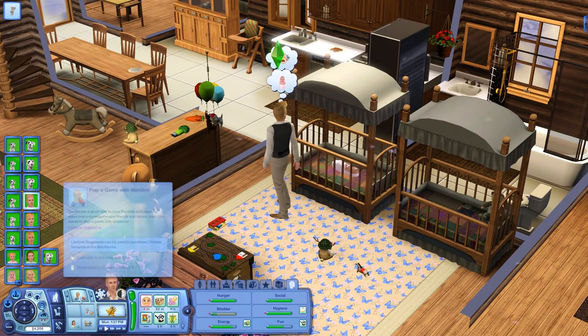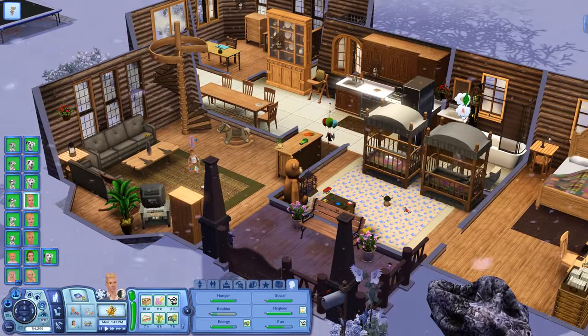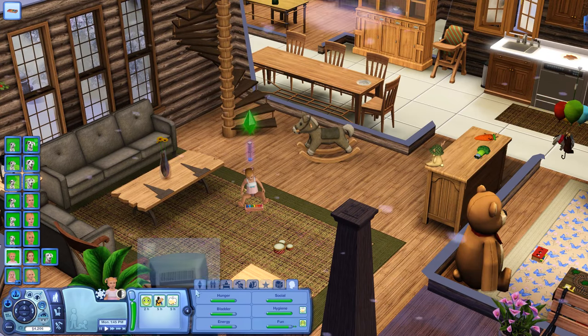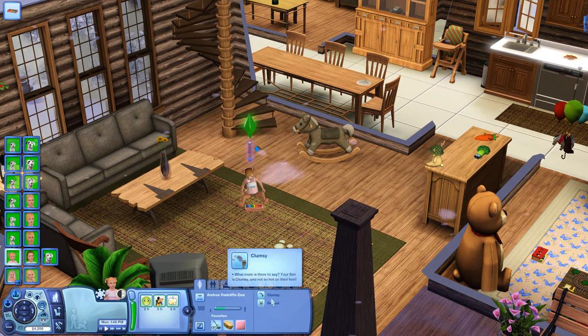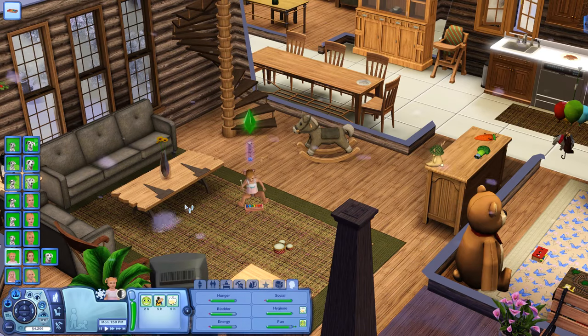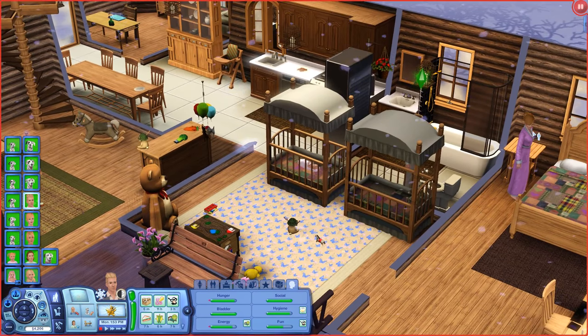Rolly already has a flea bath — we don't have to worry about that. He wants to play a game with Meredith — absolutely adorable. Our little genius Andrea, our clumsy genius, is enjoying playing a little bit of music. She's got to build her skills — I think it's very important for her to build her skills.